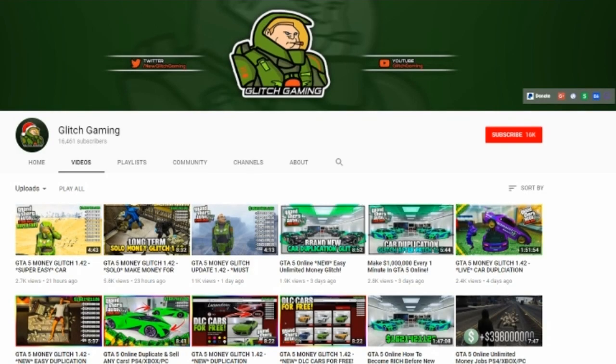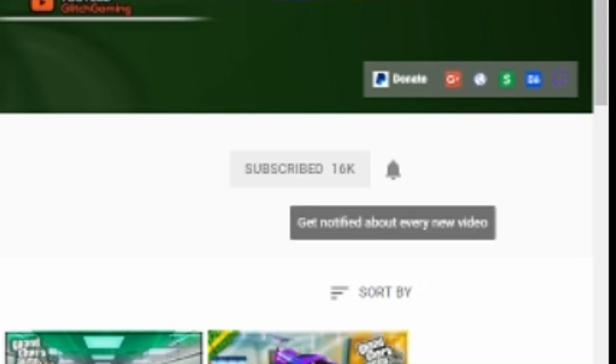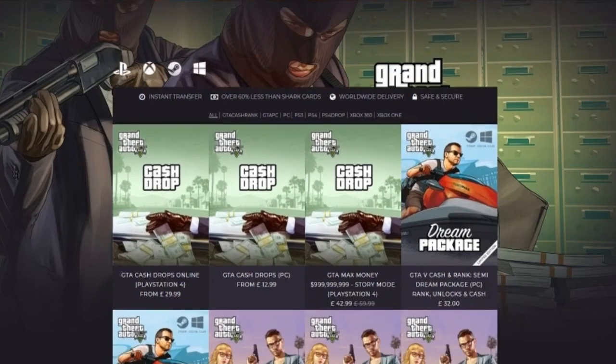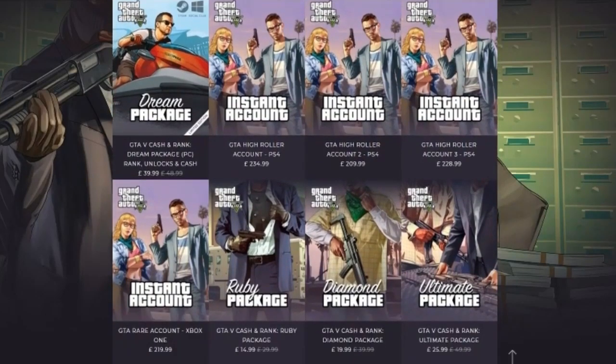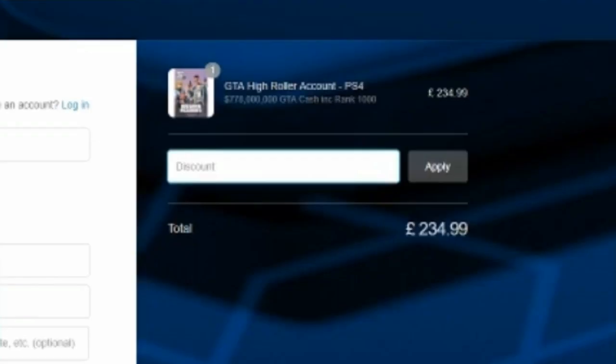If you are new to my channel make sure to subscribe and turn on post notifications so you do not miss out on any of the latest GTA 5 online money glitches. If you are looking for cheap, fast and reliable modded accounts make sure to check out DigiZarny — my go-to website for legit modded accounts on PS4, Xbox and PC. They even sell cash drops. Use the code 'glitch' at checkout for a discount; the link will be in the description.